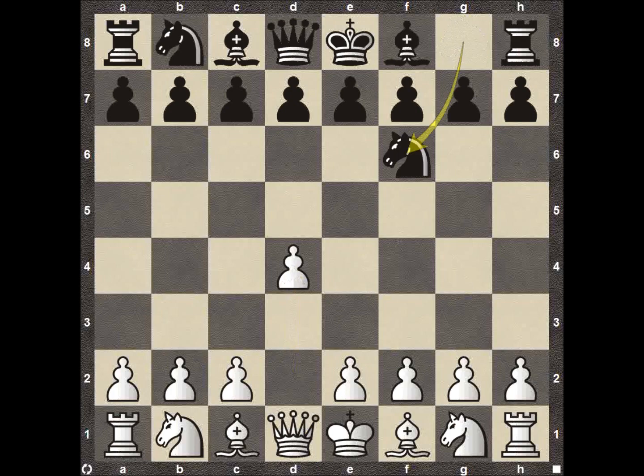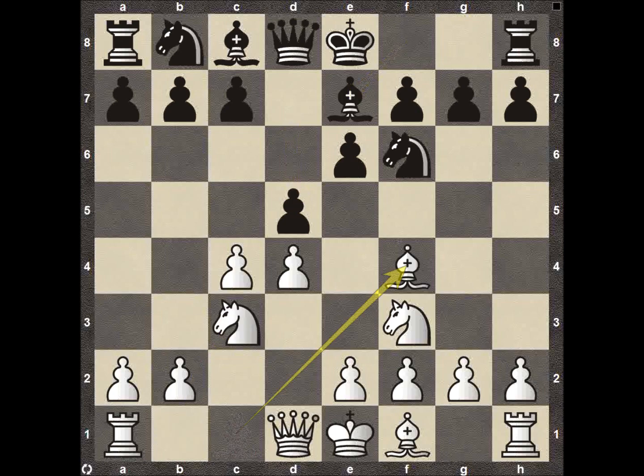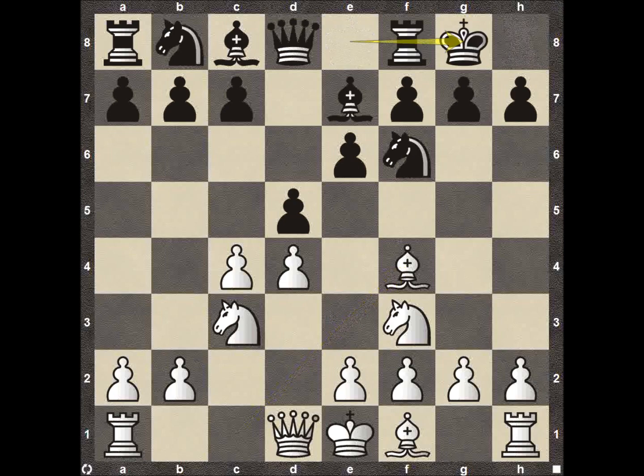Pawn D4, Knight F6, Pawn C4, Pawn E6, Knight F3, and then Pawn D5 — getting into the Queen's Gambit Declined lines. Topalov continues with Knight C3, Bishop E7, and Bishop F4. Always like to get the dark square bishop involved before Pawn E3, which would solidify the pawn chain and block the dark square bishop out.